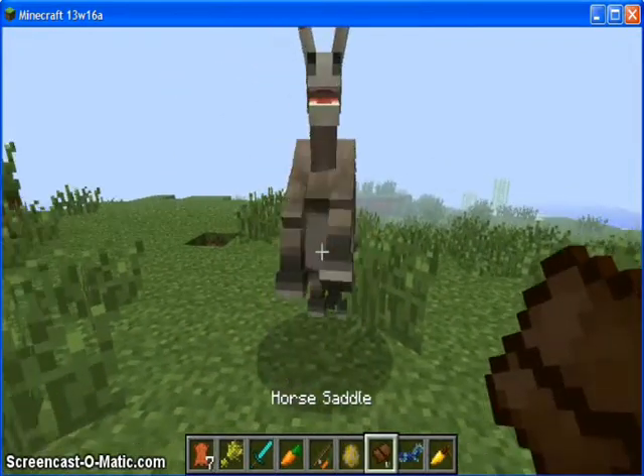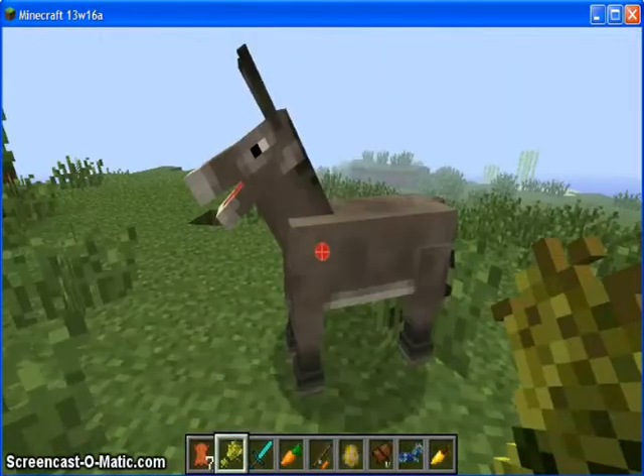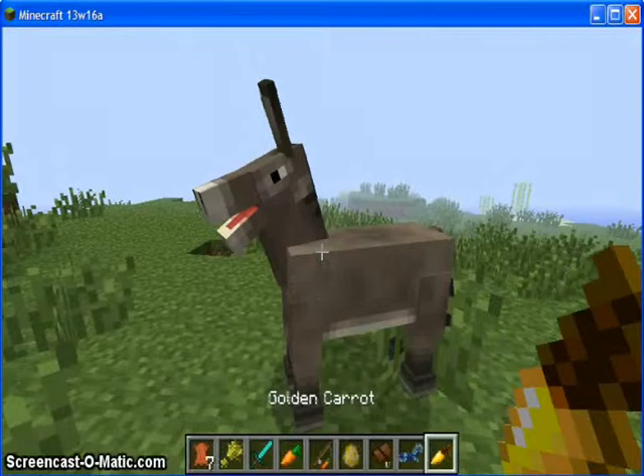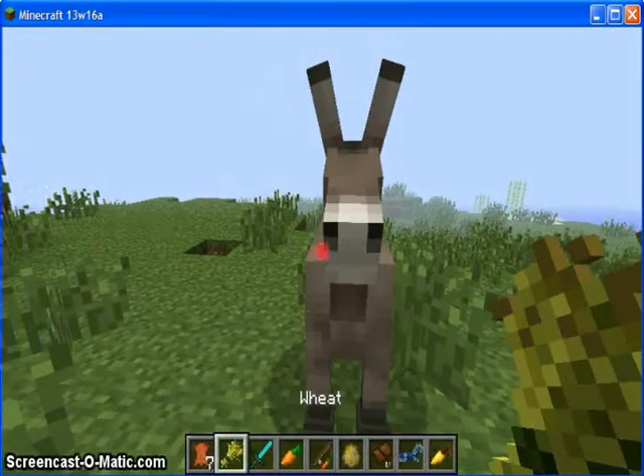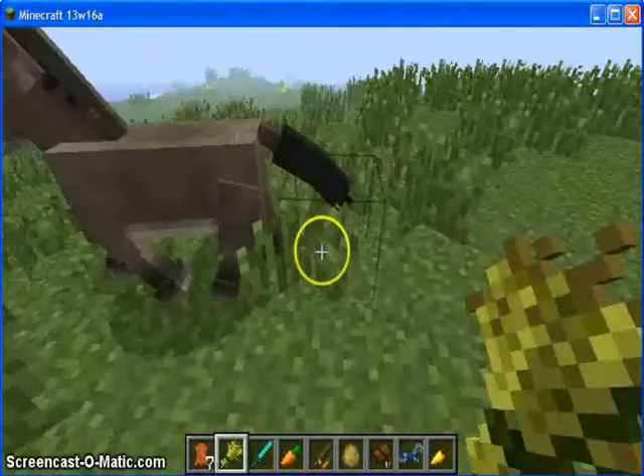I put on his saddle. He doesn't like me yet that much. He wants some wheat. He keeps liking me now. We didn't have a carrot — he doesn't like that. He likes carrot. He likes wheat.